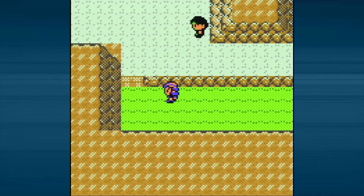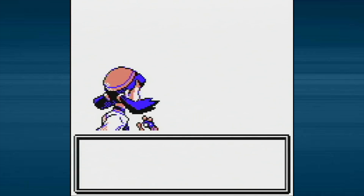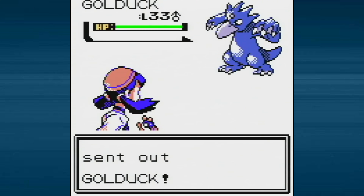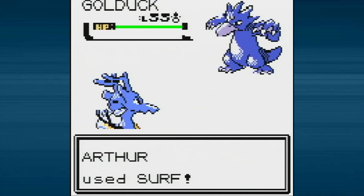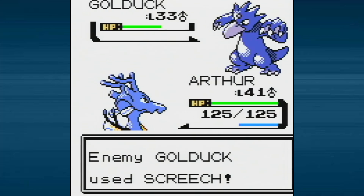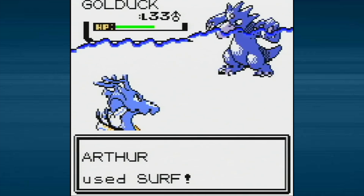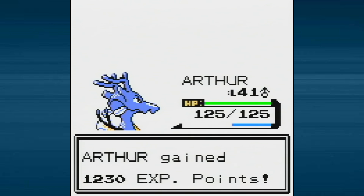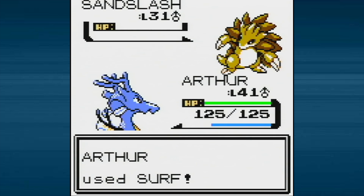We'll go over here and fight Camper Dean — he's got two Pokemon, starting with a Golduck. Maybe not the best battle for Arthur, but we've only got water attacks so we'll just go for Surf. It's not going to be very effective, but three surfs should do the trick. He's going to go for Screech and lower my defense, but we'll be fine. We actually get a critical hit! Two surfs and down he goes. The second Pokemon is a Sandslash — much better for Arthur. One-shot with Surf. Almost level 42 on Arthur!